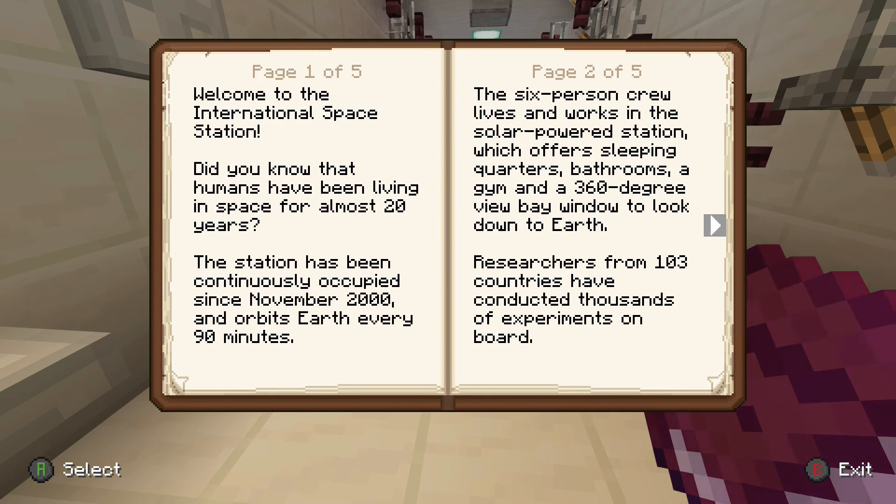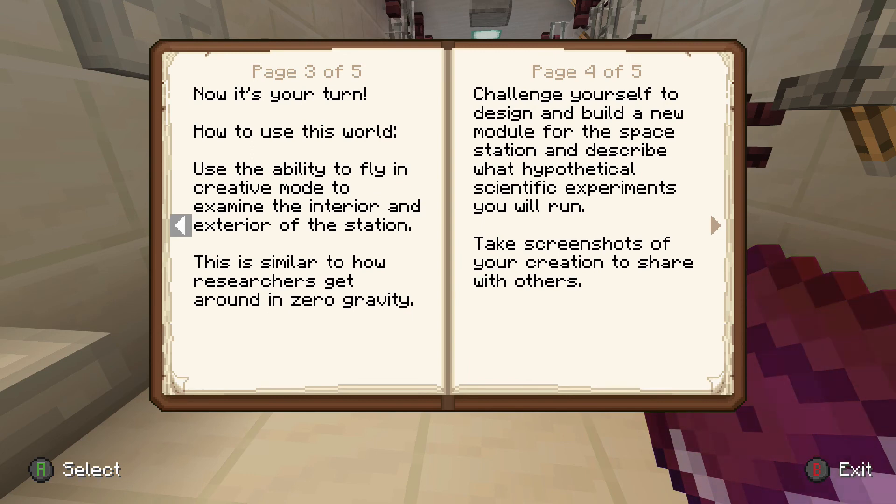The six-person crew lives and works in the solar powered station, which offers sleeping quarters, bathrooms, a gym, and a 360-degree view bay window to look down to Earth. Researchers from 103 countries have conducted thousands of experiments on board. How do we flip the page? There we go.